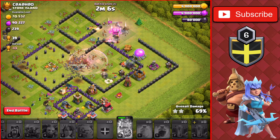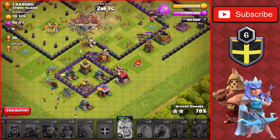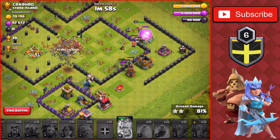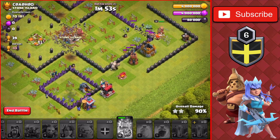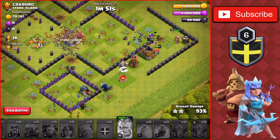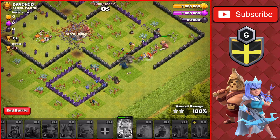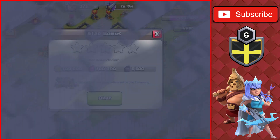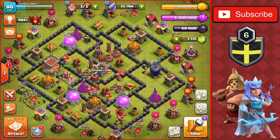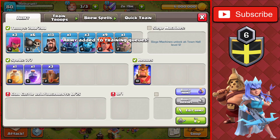Against this Town Hall 8 for a plus 39 trophies — very quick, easy attack to get the 3-star for plus 39. We'll see where we are at the end of this attack. Getting the 3-star on the Town Hall 8, the first Town Hall 8 of the day, plus 39. We'll head back to the base. We are 39 trophies away from the 4,100 mark and the Titan 3 badge, so we'll come back once the army's trained and head on to another base.